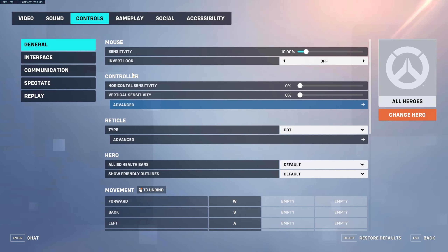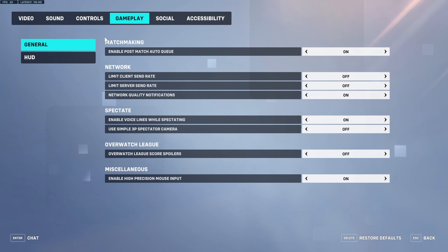After the Controls, click on the Gameplay tab. On the General section, at the very bottom under Miscellaneous, there is an option called Enable High Precision Mouse Inputs. This isn't on by default, which I find surprising — you have to turn it on yourself. I highly recommend it because on default it's off. Turning this on makes your mouse input feel better — obviously better precision and so on.